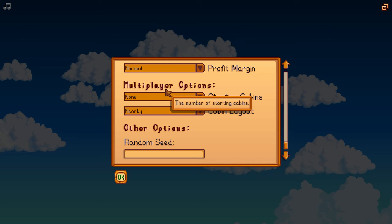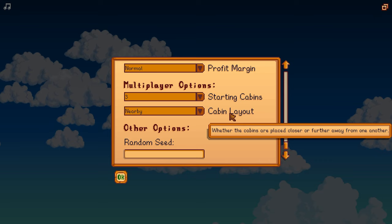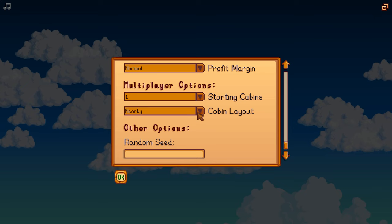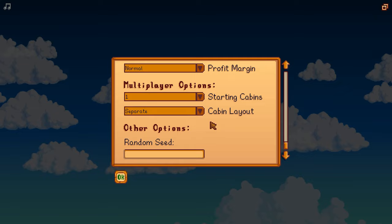Multiplayer options — if you're going to be playing multiplayer, or you think you may have players join your world in the future, you'll want to have starting cabins. You're going to need a starting cabin for each player you want to join your world. You can have up to three cabins and up to four players in a world. Cabin layout just means how close you want it to be to your house. If you're not going to have players in the future, having starting cabins on your farm might reduce the amount of land available. We'll do one just in case. Cabin layout — nearby keeps the farm nice and organized.